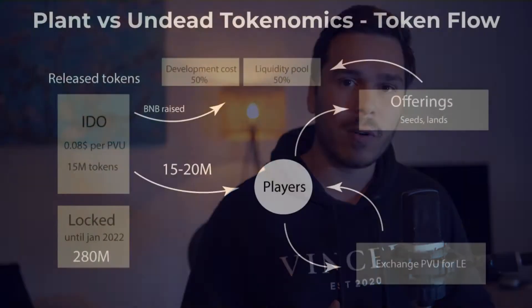I received a lot of questions about the tokenomics and the token flow of Plant vs. Undead. This is mainly because it was very difficult and there were a lot of changes being made to what was originally stated in the white paper. I had these doubts myself, so I dived into it and tried to understand as much as I could about the token flow. I just wanted to show you what I found.